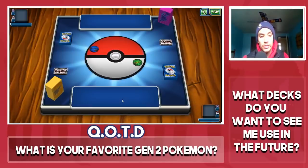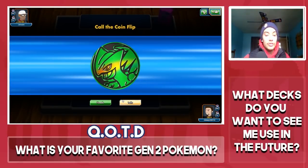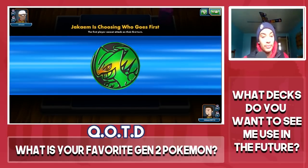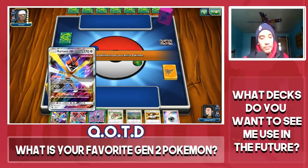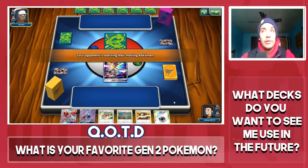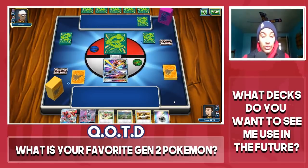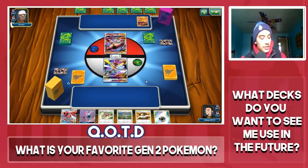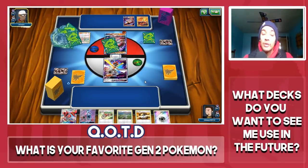We got Psychic, Fighting, and Colorless — we're probably playing Buzzwole. Tails never fails... we are 0-2 on coin flips today. I'm okay with Kartana as a lead if it means I keep Lele on my bench to search out Lillie turn one. My opponent reveals two Buzzwole GXs. They play Copycat — first time I've seen that in a while. Then they Acrobike and play Rockruff and Lycanroc, so we're playing Buzzwole/Lycanroc, or Buzzrock.